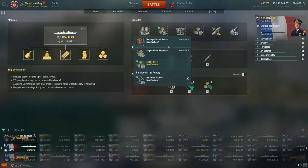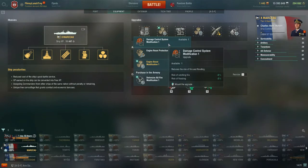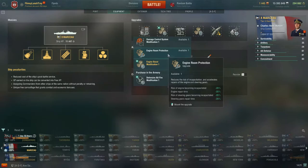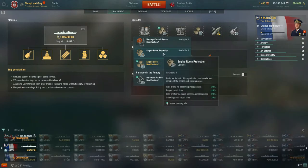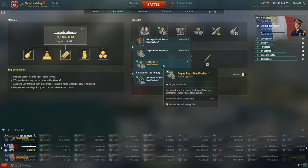For slot two, the two base options are Damage Control System Modification 1 — which reduces your risk of fire and flooding, more of a cruiser/battleship choice — and Engine Room Protection, which reduces the risk of your engine and steering gears becoming incapacitated by -20% and decreases their repair time. In yesterday's video I had Engine Room Protection, but I've since gotten coal and purchased the Engine Boost Modification 1, a special upgrade you buy in the armory under modifications. What this does is increase the action time of the engine boost consumable by +30%.